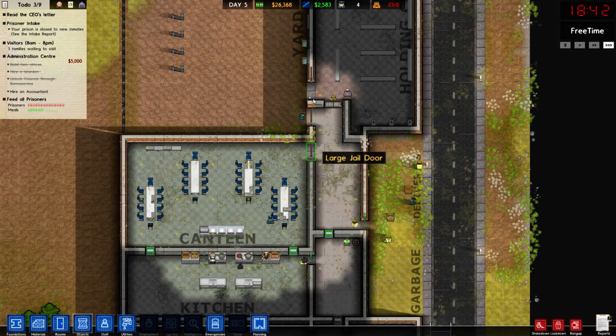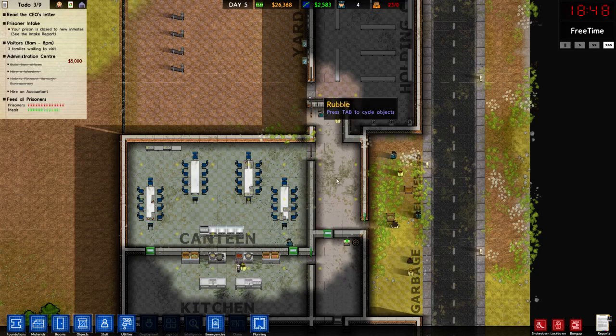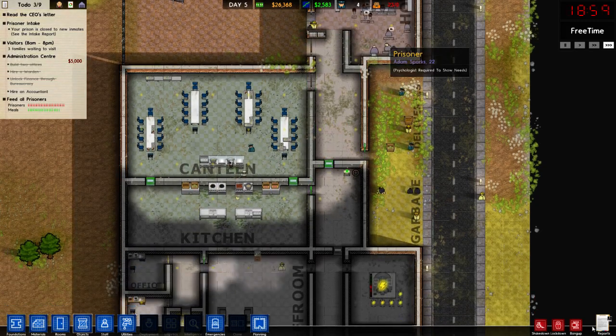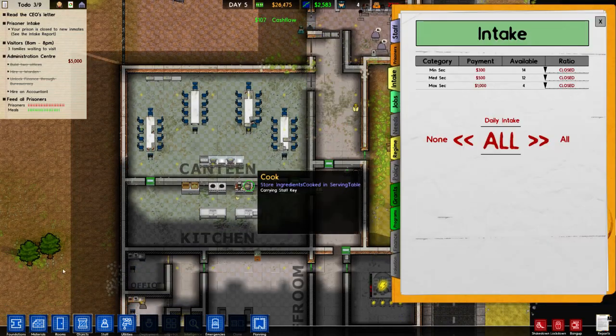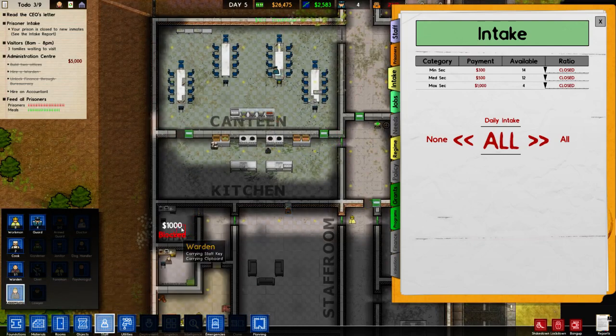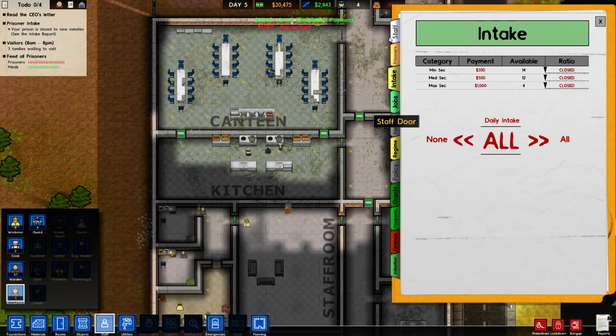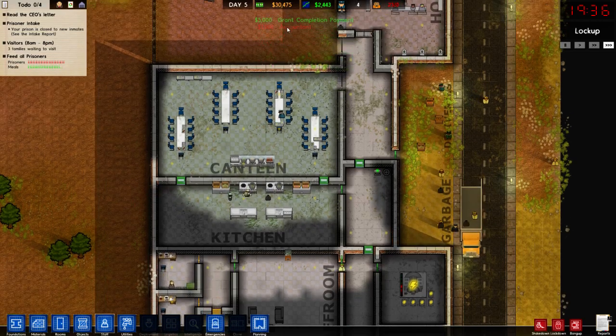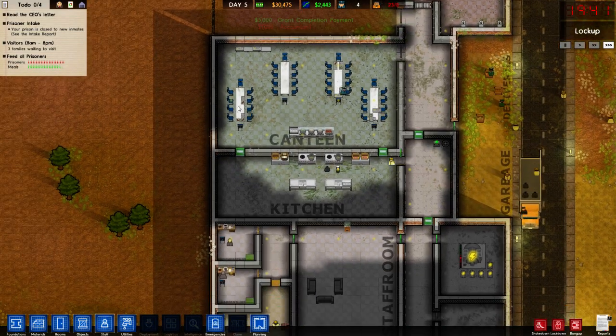There we go, done. Excellent. So we need to hire an accountant. Staff — accountant. There we go, we've got it, we've done it, it's completed. We've got the grant! So that's great news.